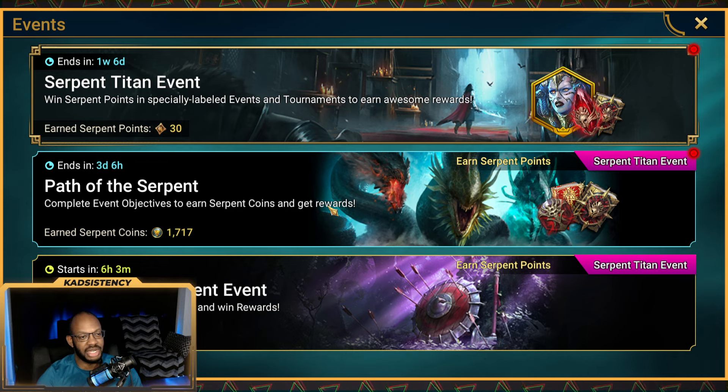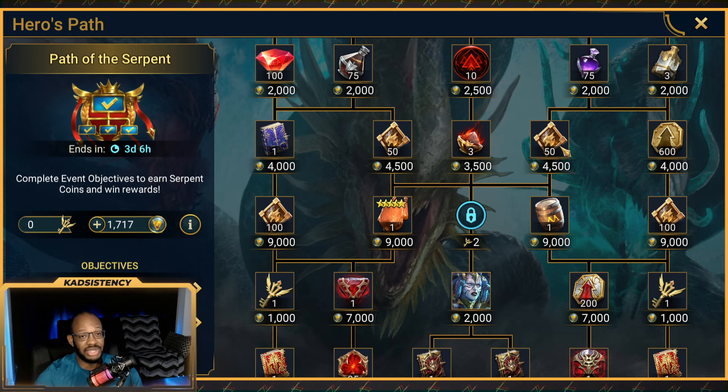If you are pursuing the Serpent Titan event, you have to participate in this path to some extent to get some of the Titan event points. If you didn't watch yesterday's video, you can only skip 250 points, and there is a whopping 300 points up for grabs here across the four nodes from this event. At bare minimum, you'd have to get at least one of the 50-point nodes, but that would mean you're strapped in to do every single other event featuring Titan event points.